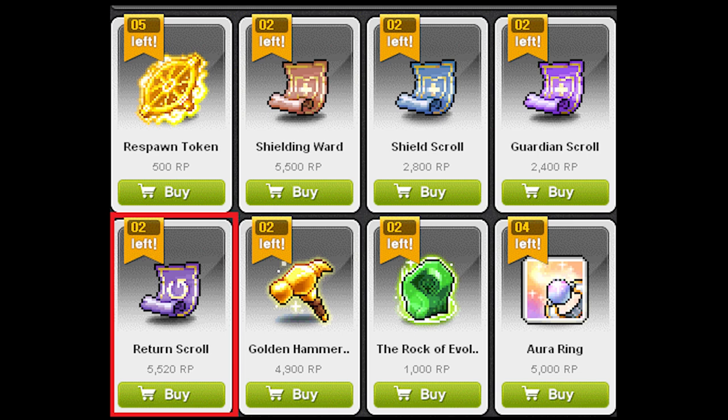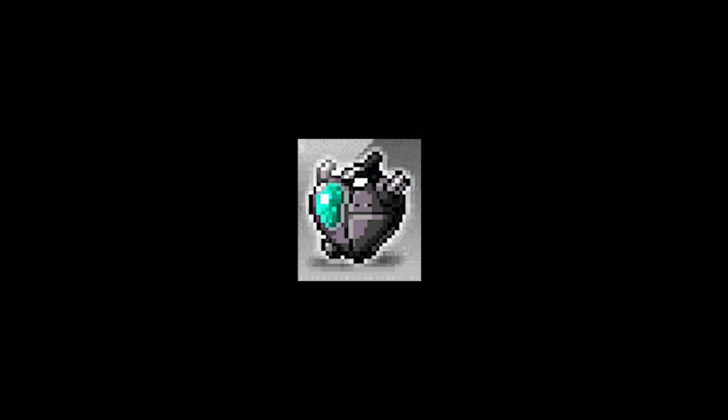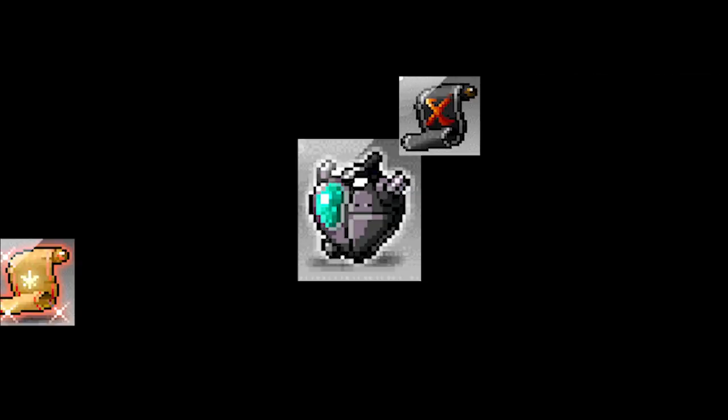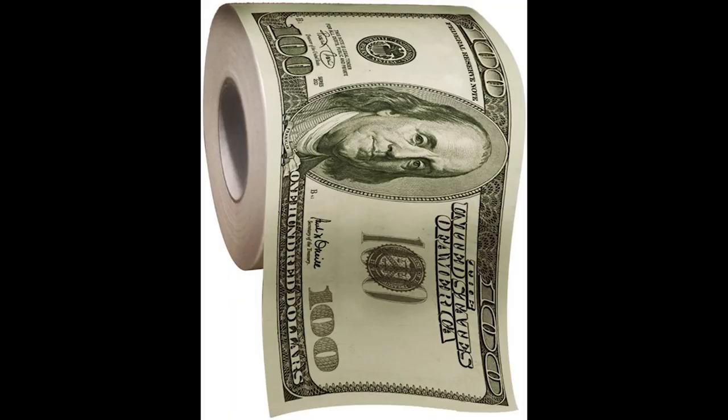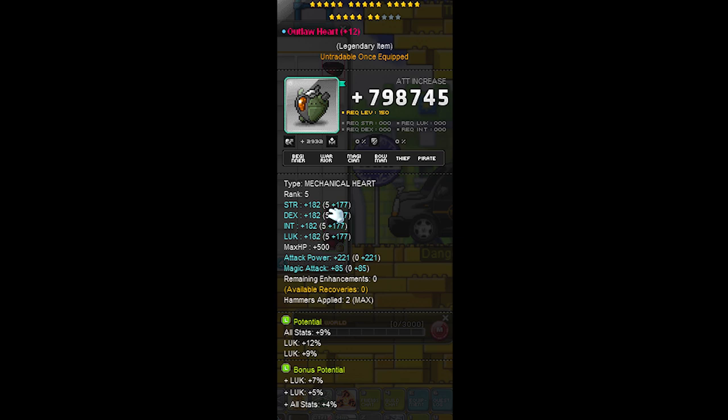Even though two return scrolls isn't a lot, they're still available in the reward shop. As for android hearts, you can pretty much throw any attack or magic attack scrolls on them and they'll work just fine. If you don't care about money, you can even x scroll your android heart and end up with a heart with crazy high attack.